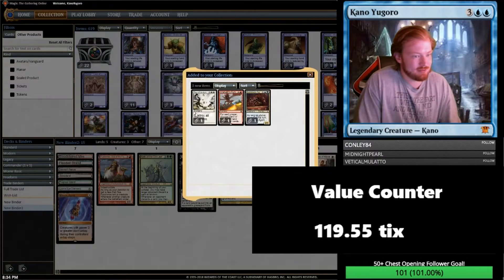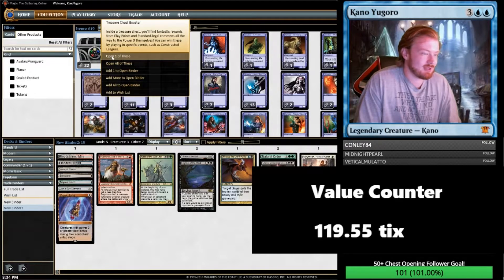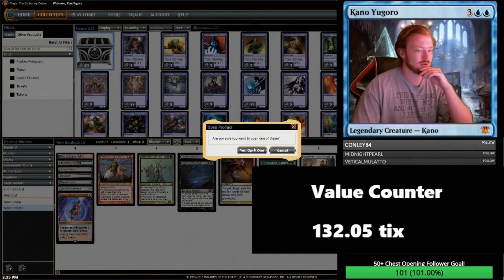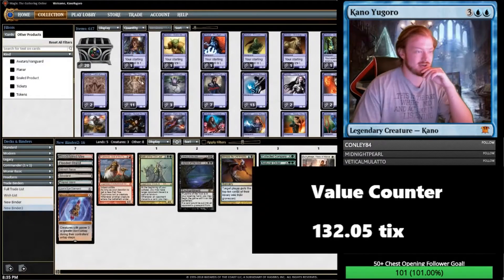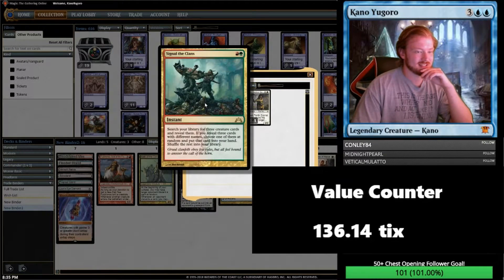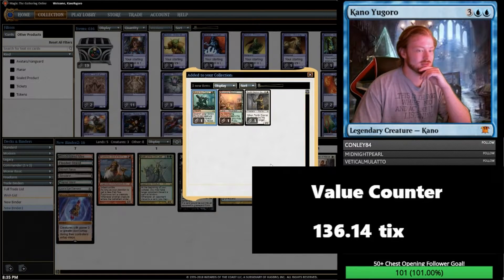Next chest: Day of Judgment, Korvath's Fury, and a Darkblade Agent. Next chest: Collected Company and a Land Grant. We're running up on our last 20 chests now. Inspiring Statuary and Stolen Strategy. Commons shouldn't even be in these. Signal the Clans — definitely going in Battle of Wits of Dudes, the deck. Stomping Ground, original Guildpact — that's cool.